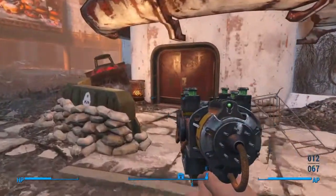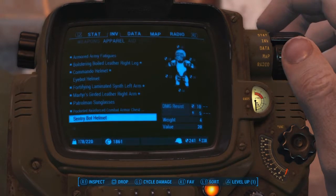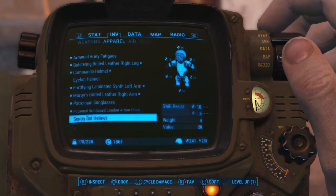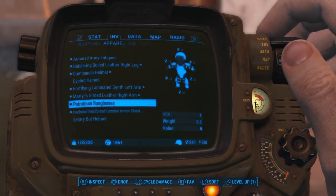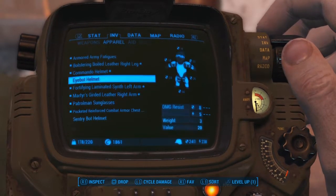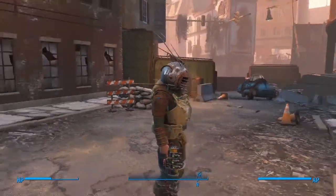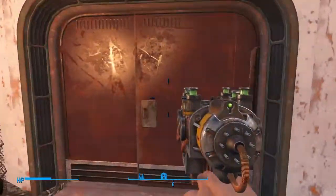Alright, before we go in here we should wear one of our new crazy helmets. They probably ain't as good as what we got. Yeah, it's only eight and five. What's the sentry bot helmet? Ten and five? The one we got is sixteen and sixteen though. I don't care, let's wear the iBot head. Yeah, check us out now. That's awesome. We're going to wear that for a little bit. Let's get in here.